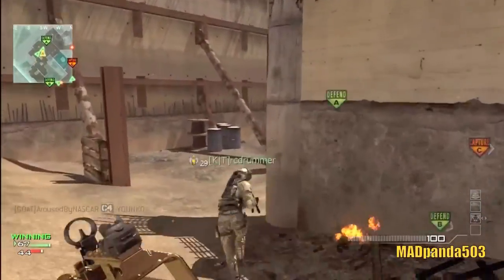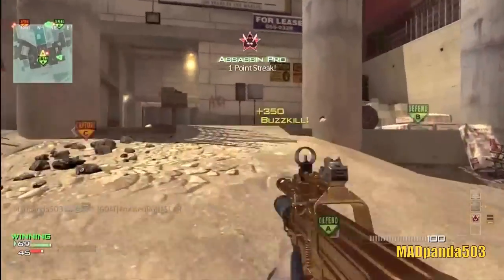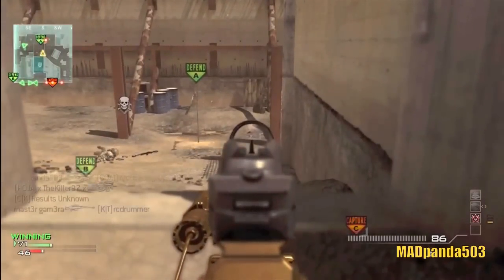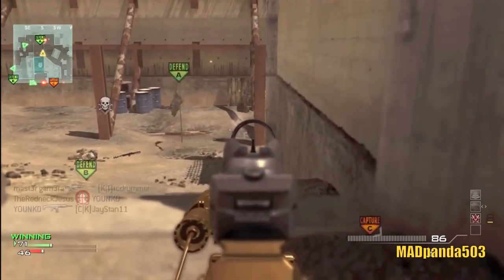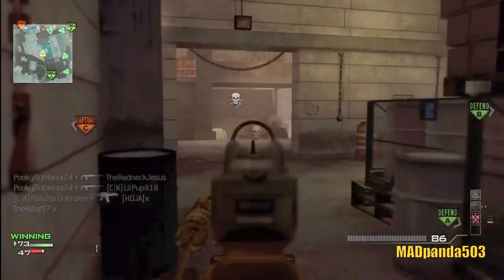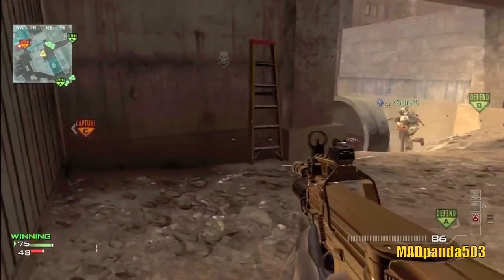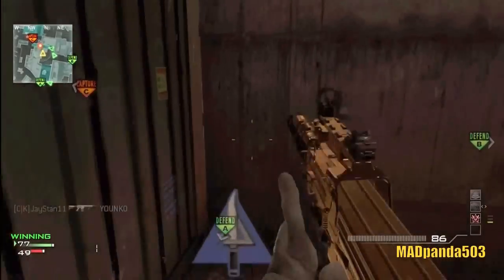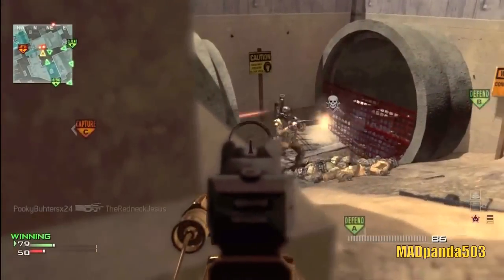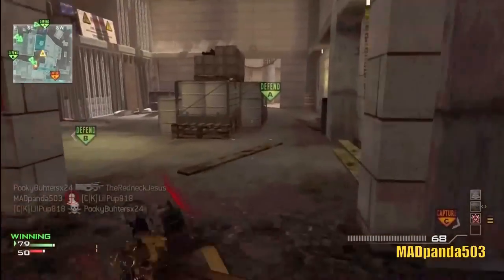What's going on guys, my name is Alex, also known as P90503, and today I have another P90 MOAB for you on the map Hardhat. Let's go through this class quickly. I'm using the P90 with rapid fire and silencer, which I believe is the best setup, then the MP9 silenced, along with Sleight of Hand, Hardline, and Steady Aim. The first perk I unlock is Assassin, next is Scavenger, and last but not least, Sitrep. For equipment I'm using portable radars and Stun Grenades.